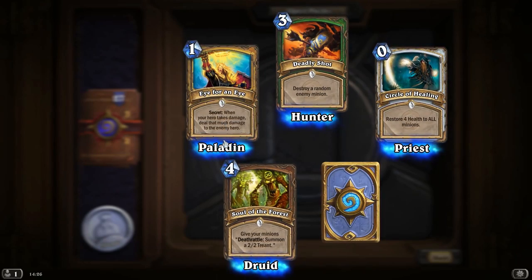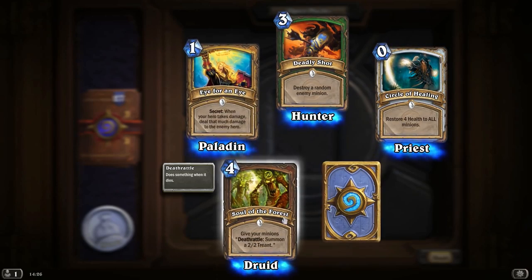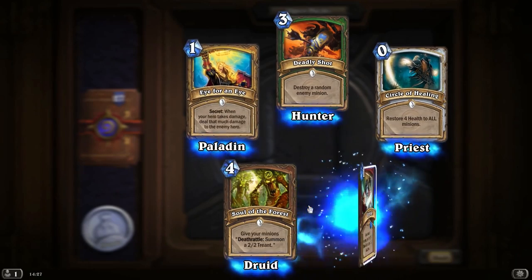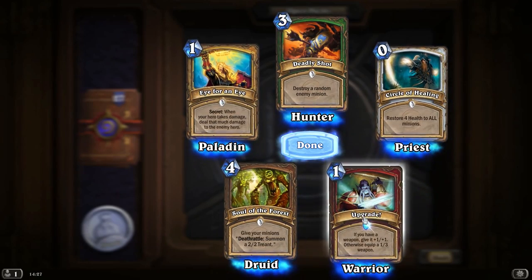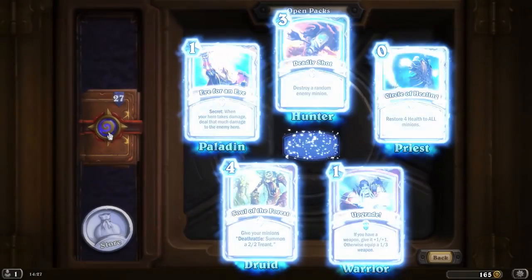Deadly Shot. Eye for an Eye — when your hero takes damage, deal that much back. And give your minions Deathrattle: Summon a 2-2 Treant — well that's pretty good. A rare upgrade: if you have a weapon, give it plus 1, plus 1; otherwise equip a 1-3 weapon.